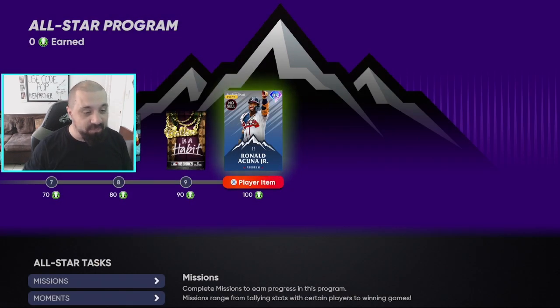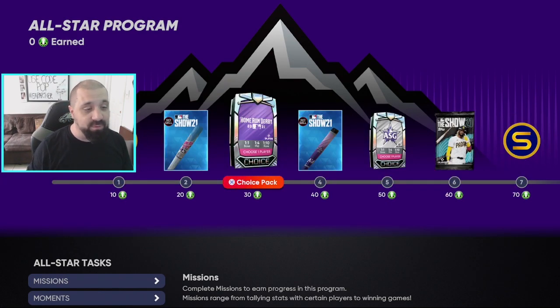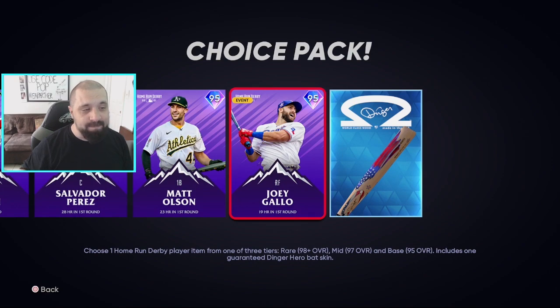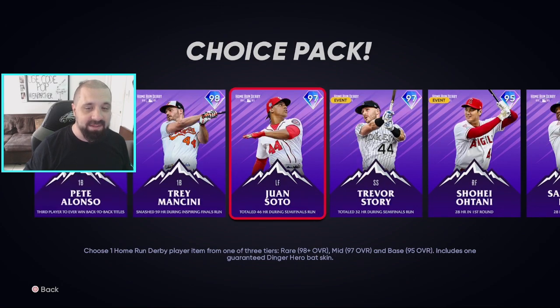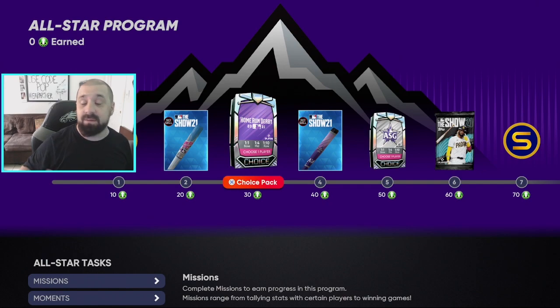You need 100 tokens to complete the program. There are intermediate rewards along the way — at 30 tokens you get a Home Run Derby choice pack. The odds break down into rare, mid, and base tiers: rare is the 99s and 98s, mid is the 97s, and base is 95. It's guaranteed you'll get at least the base, 1-in-4 for mid, and 1-in-10 for rare. This should also drive marketplace prices down.